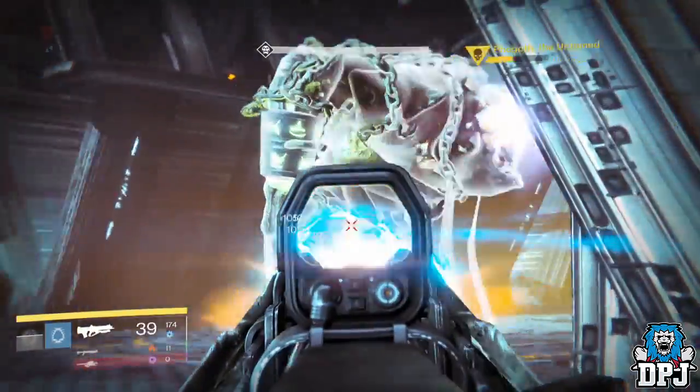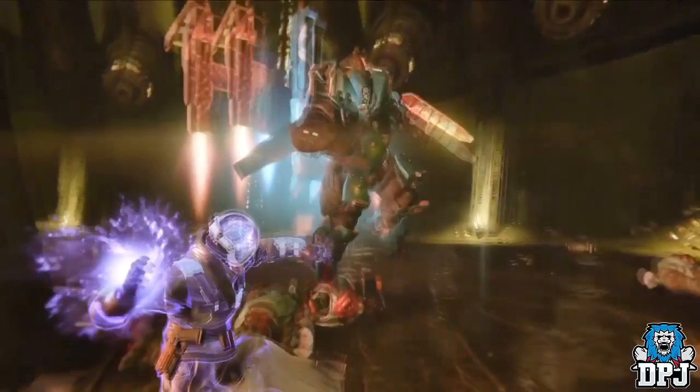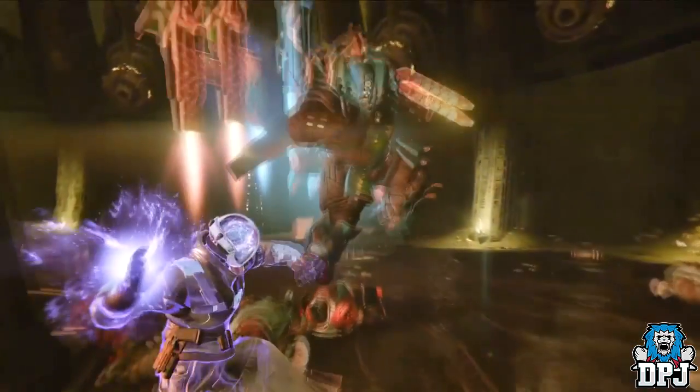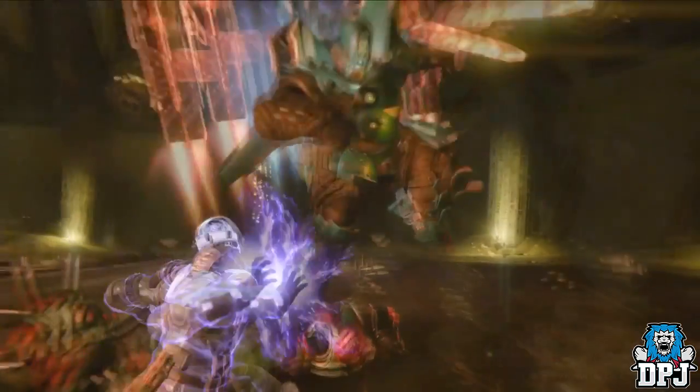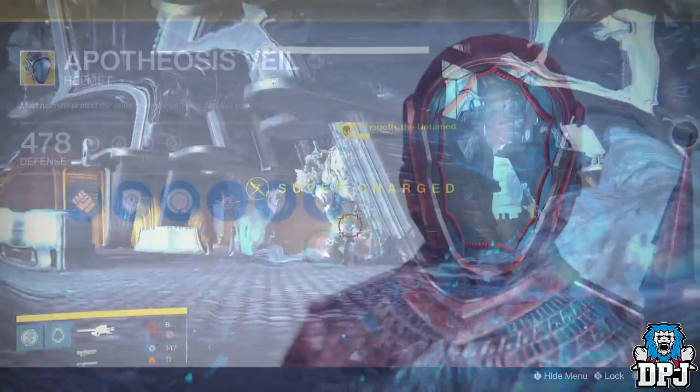Moving on, the very next scene we see a Warlock letting rip a Nova Bomb. Notice the helmet - we've seen a frontal view of this helmet in previous trailers, but here we have a view from the back. This again looks to be an exotic - maybe an updated year-one exotic, maybe an updated Apotheosis Veil. Who knows, but it sure looks pretty damn sexy.